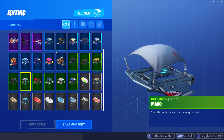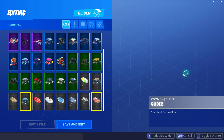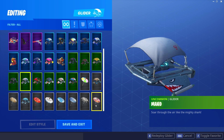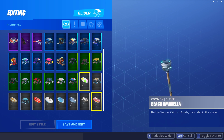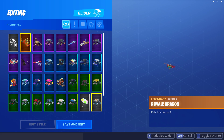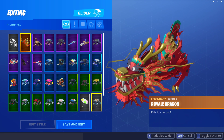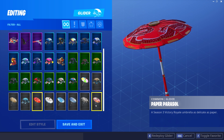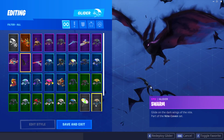My rarest glider is the Mako. I've got basically every single umbrella that's ever been released in the game. The Mako was the Season 1 glider - I think you had to reach around Level 20 in Season 1 to unlock it. I don't buy too many gliders but I did buy one because it was the first 2000 V-Bucks glider - it doesn't look too bad, though I never actually use it. I use the Mako almost exclusively. I love the Paper Parasol - that's probably my favorite umbrella - and I also like the Swarm.